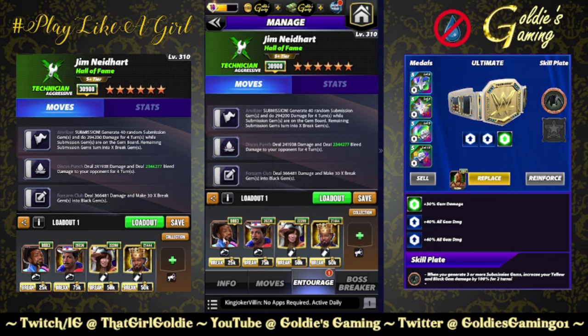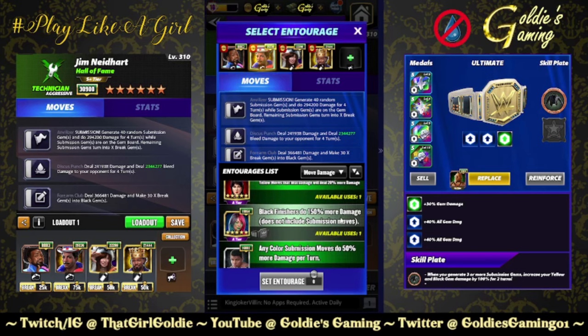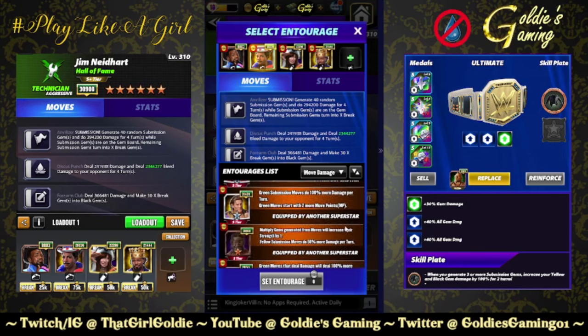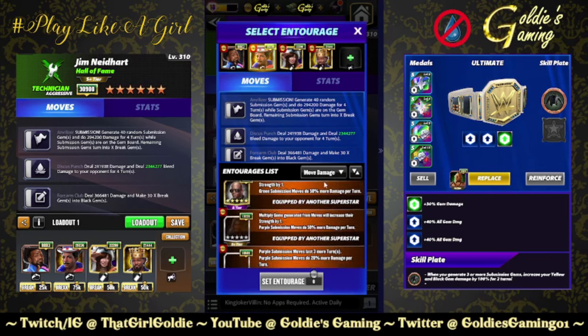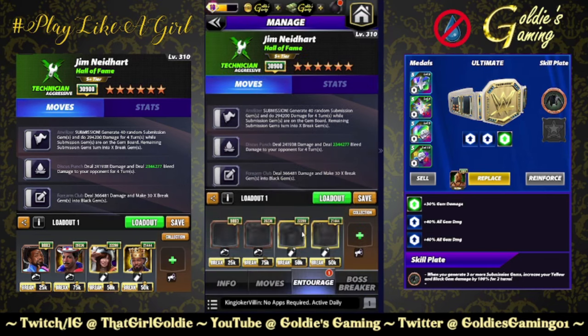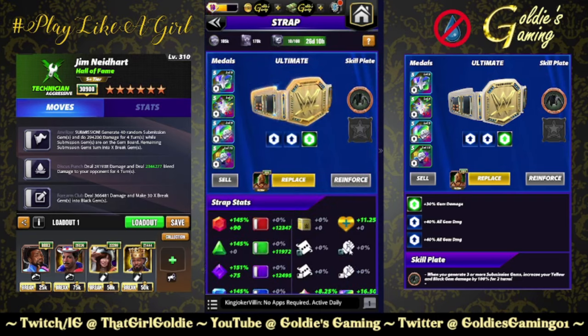This is a bleed-focus build: King Woods for black MP, Apollo for 150% more bleed damage. With Apollo, Kairi, and King Woods, you're getting 2.34 million bleed for four turns — that's almost 10 million total over four turns. But if you need to use Seth instead, you're getting 1.76 million — still pretty good. If you're using Seth instead of Apollo, maybe tack on Rocky Johnson as a coach for that extra sub turn and a little extra damage. Kairi is adding 40%, King Woods is adding 50%.